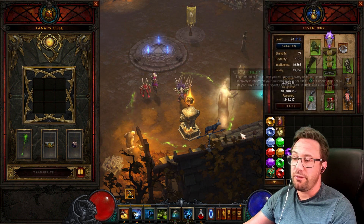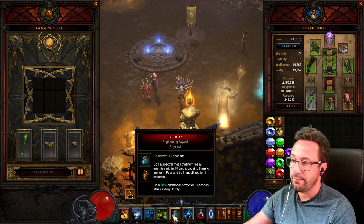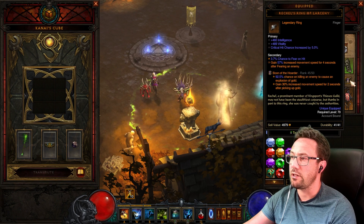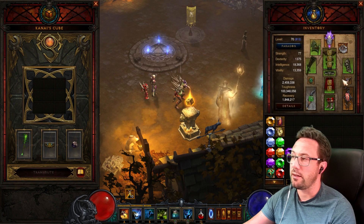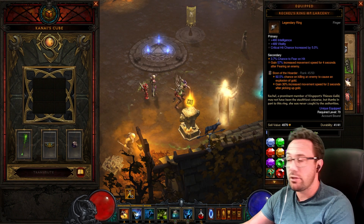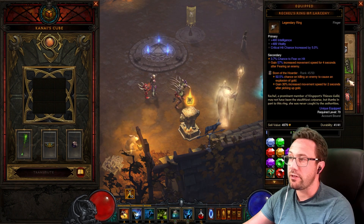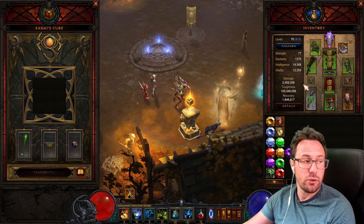If you don't want Boon of the Hoarder for the 30% move speed, you could put in Bane of the Powerful for more power, Esoteric Alteration for toughness, or the Gizzard for a shield — totally up to you. Last, Nephalem Ring for move speed: a 60% move speed buff when we fear an enemy. We have Horrify and will try to click it fairly often. Stone of Jordan works well here too, or Convention of Elements which is a bit spiky — I'd prefer Stone of Jordan. Match it with your bracer and amulet.